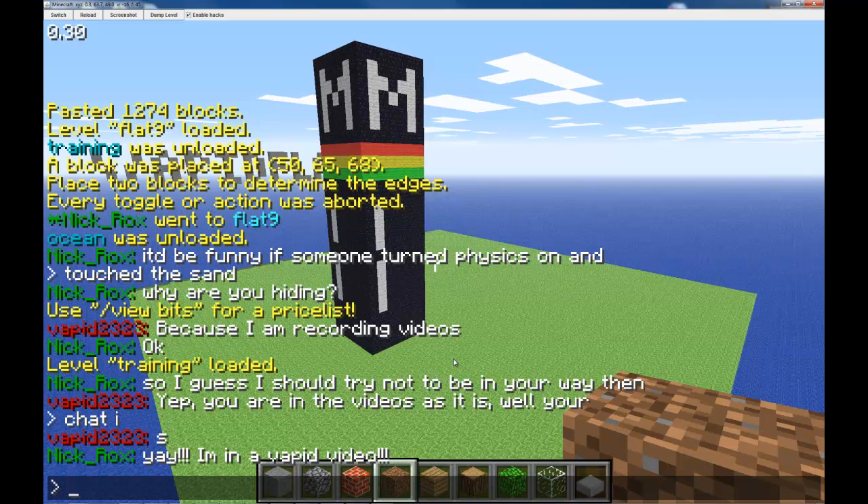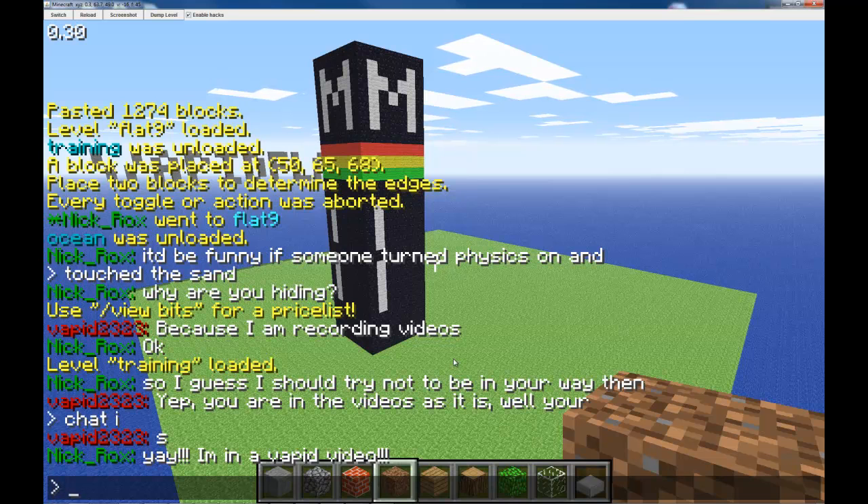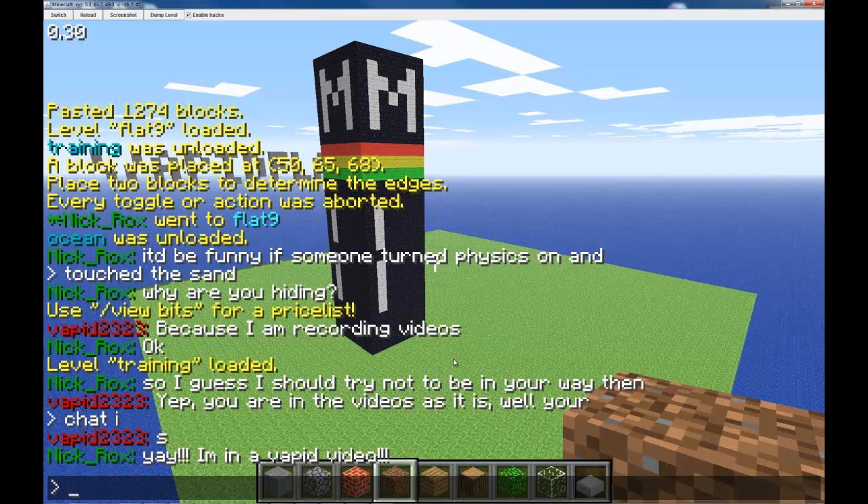I'm going to talk about the copy and paste commands. For the most part, most server admins won't let you have access to these commands until you're probably what they call an advanced builder. These commands have the possibility that somebody would spam — it is copy and paste, you can paste as many times as you want and it can create some problems. First I'm going to show you some of the basic commands you can do with copy and paste and how we can make things quicker for you.